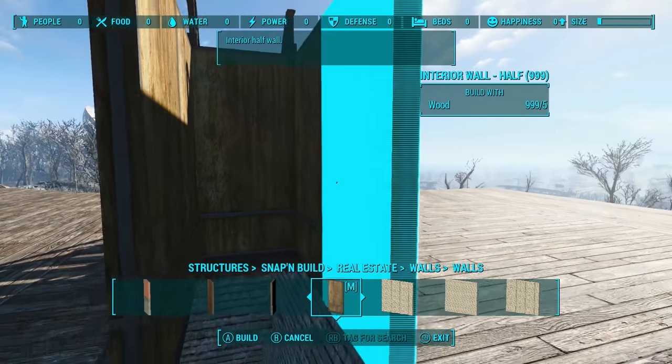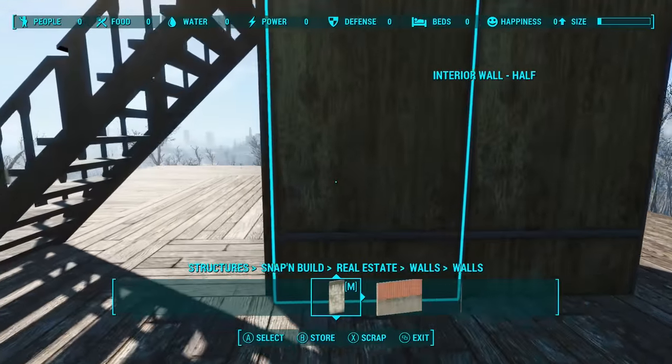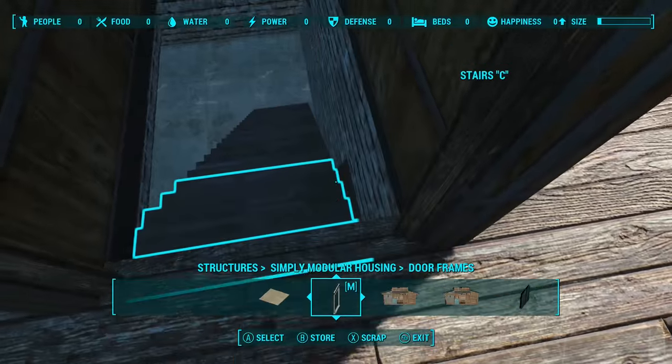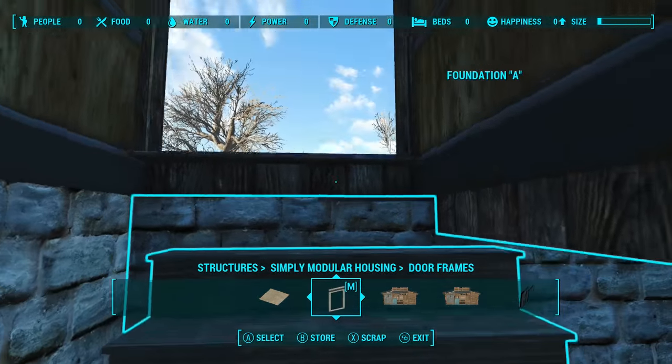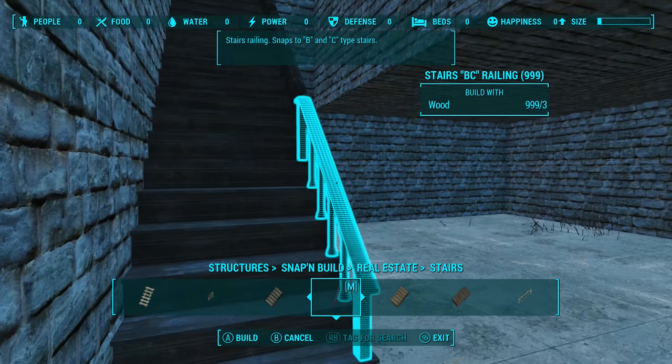As soon as that was done, I wanted to complete the stairway to the first floor of the house. After placing the stairs and surrounding the basement entrance with walls, I had to use the Simply Modular doorframe, because the Snap and Build real estate items have very limited doorways, which is a pity and it angered mother. Despite minor problems, this area reached its final shape pretty quickly.